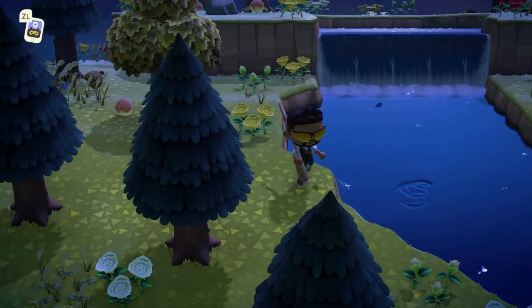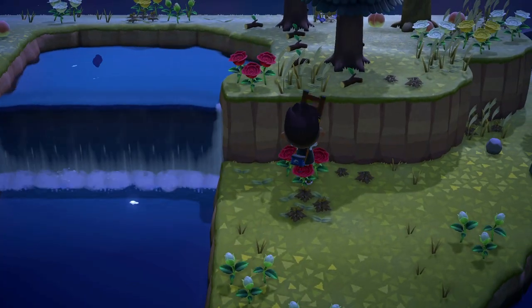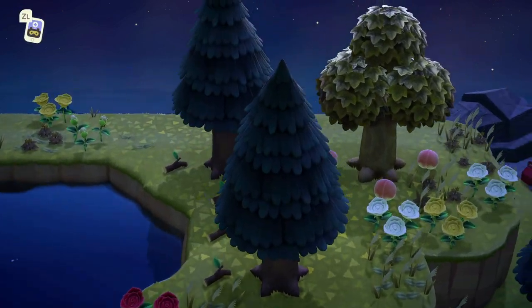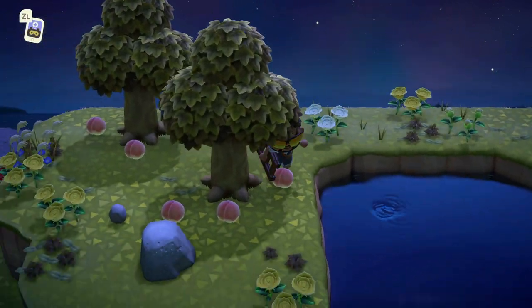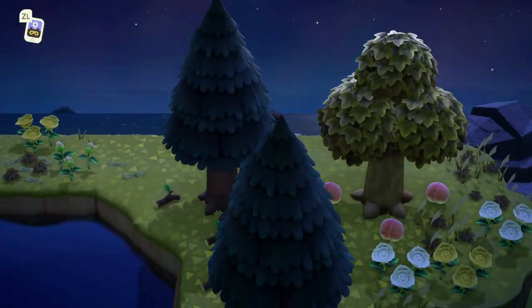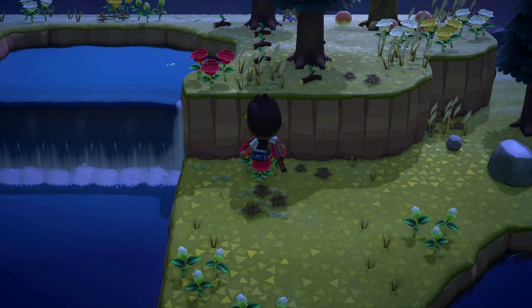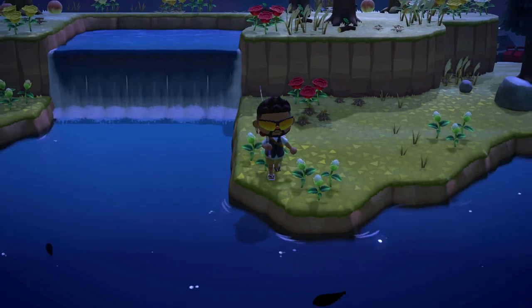Sometimes you may need to get your ladder out and climb up to the top cliff when there are fish in the pond up there also. The sturgeon will not spawn in when there are two fish at the top cliff. It is okay if there is one up there, but when you see two fish at the top cliff, you will need to go up and scare them away.